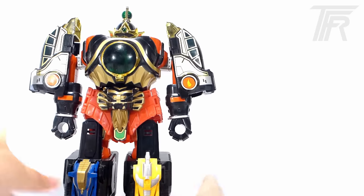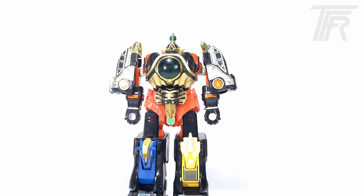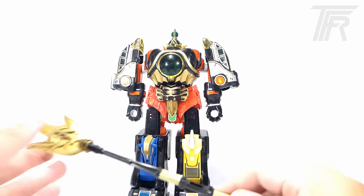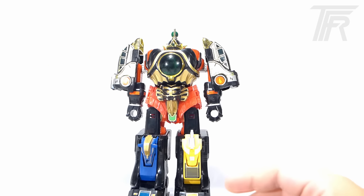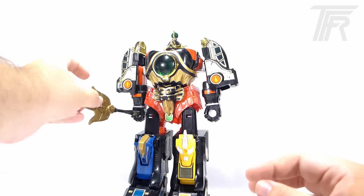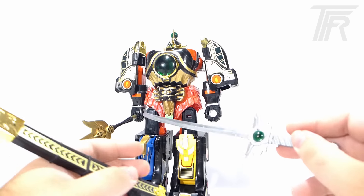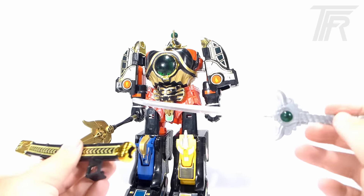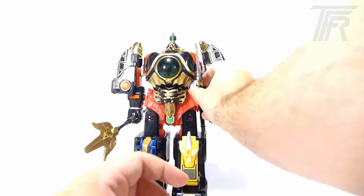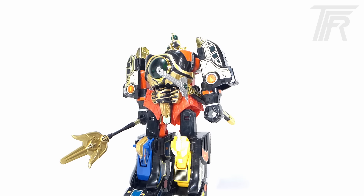We are almost done. Take the staff of the Red Dragonzord and attach it with the tail of the Firebird, then stick it in his hand. He also comes with a sword — a really nice sword with a metallic blade and nice real chrome-detailed sheath. You just clip it onto the outside of the wings of the Firebird. And that is the Thunder Megazord.